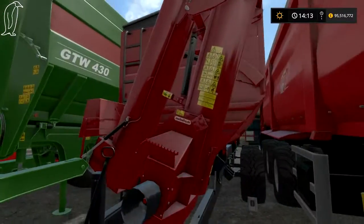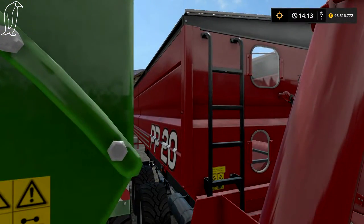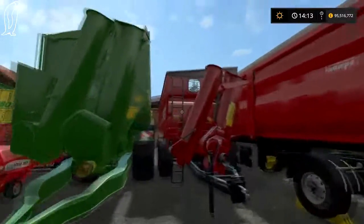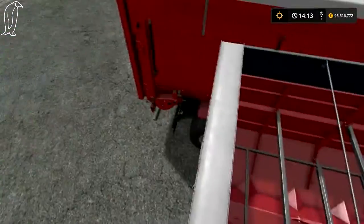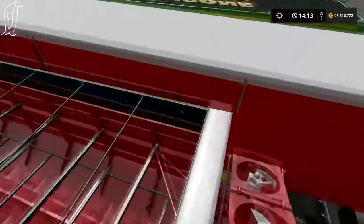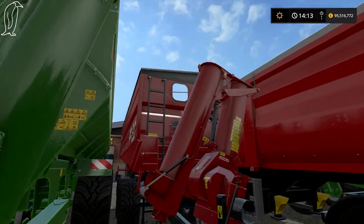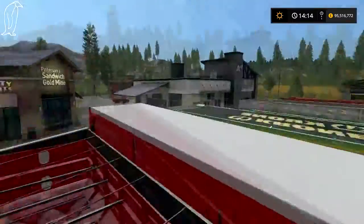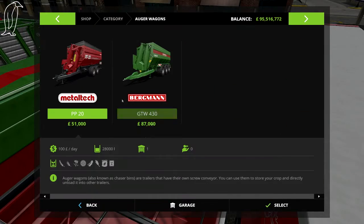Now we move on to auger wagons. This is the Metal Tech auger wagon — the PP20, the smaller one. I can't remember if you could modify this — I don't think you can. Auger wagons are more commonly used in the US, very rarely used in the UK. I've not really used them much in farm sim but I plan to use them a little bit more. I guessed it held 30,000 litres — it's actually 28,000.